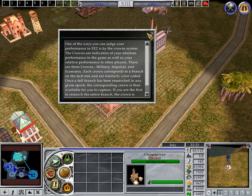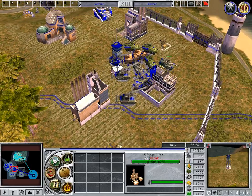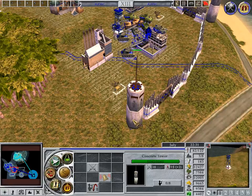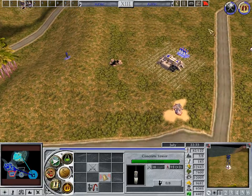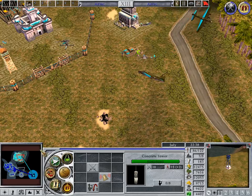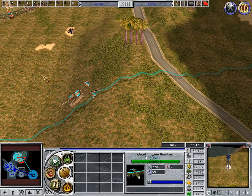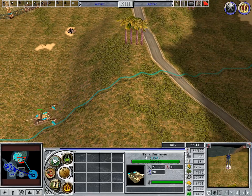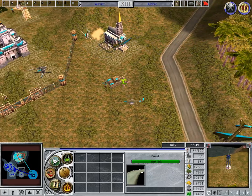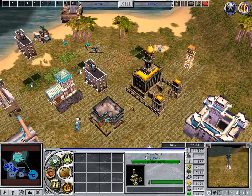One of the ways you can judge your performance in Empire Earth 2 is by the Crown system. The crowns are indicators of your absolute performance in the game, as well as your relative performance to other players. There are three crowns: Military, Imperial, and Economic. Each crown corresponds to a branch on the tech tree and are similarly color-coded. Once a full branch has been researched in any given epoch, the corresponding crown is then available for you to capture. If you are the first to research the entire branch, the crown is automatically awarded to you if no one else currently owns it.